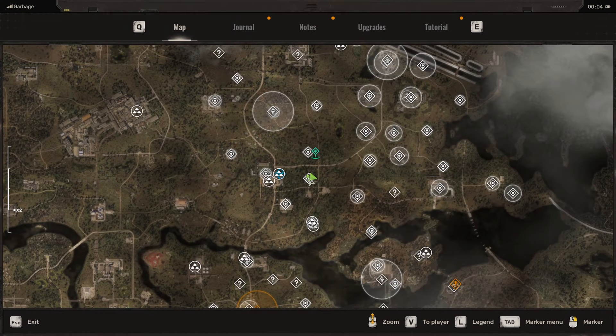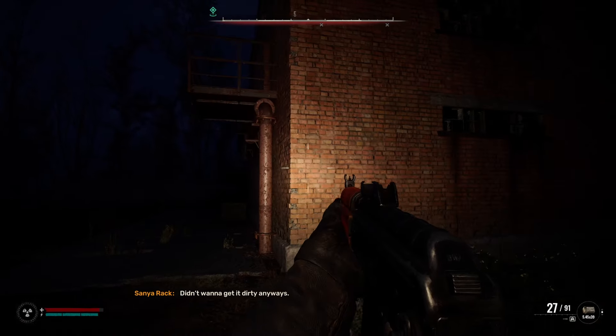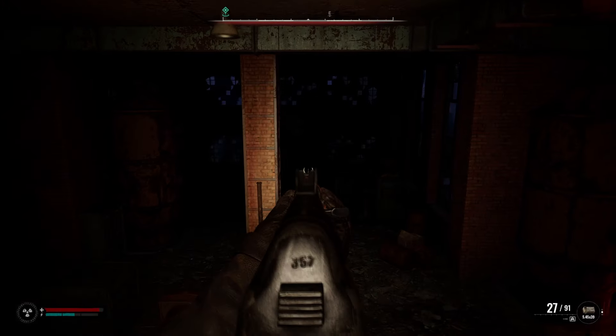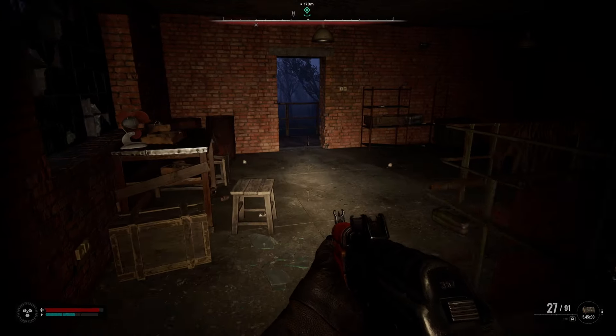I'm going to show you how to open up the locked doors in the Plant Boiler Station in the Garbage Zone in Stalker 2. There are two ways to get in there — there's one right there and one over here. The ones down there have boards on them, you can just shoot them, and there's one down there you can just open. But the one you probably want in is this locked one right here.